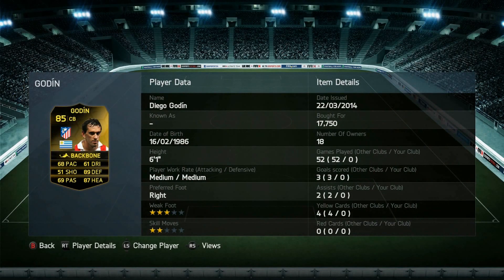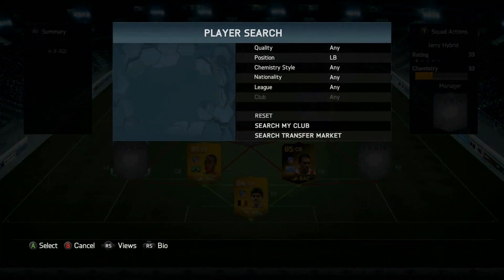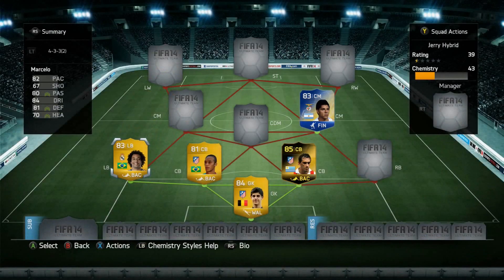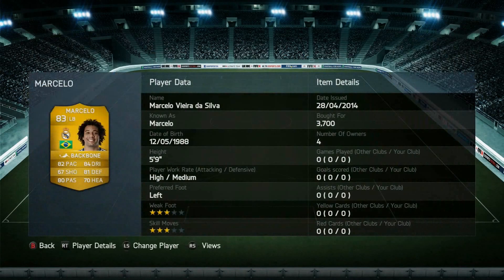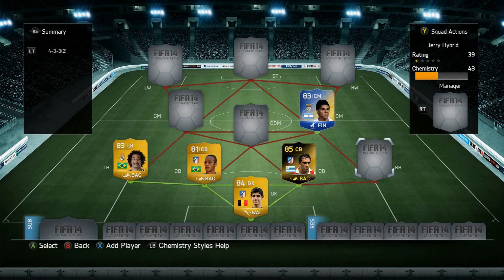Next up, his teammate — inform Godin. He may only have 68 pace but he has 89 defense, 87 headers, 17,750 coins, 6'1". He played really well on this team — I didn't notice the pace problem. And left back Marcelo, Real Madrid — 84 dribble, 81 defense, 80 passing, 82 pace, three-star skills, three-star weak foot, lefty, 5'9", 3,700 coins.